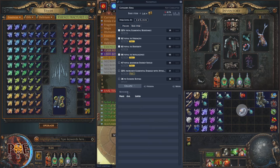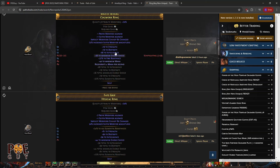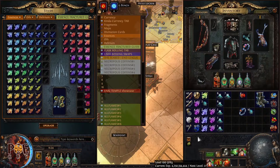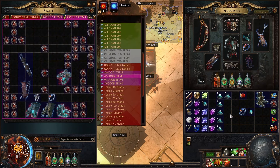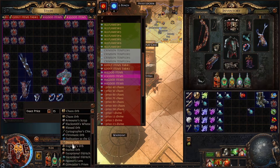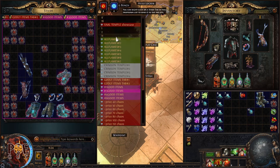Now we price check. These are special Heist bases, so they're more expensive — but mine is very similar. Based on my experience and the messy trade website, this ring is 25 divine orbs at current prices. I invested less than 40 chaos orbs and made 25 divines.